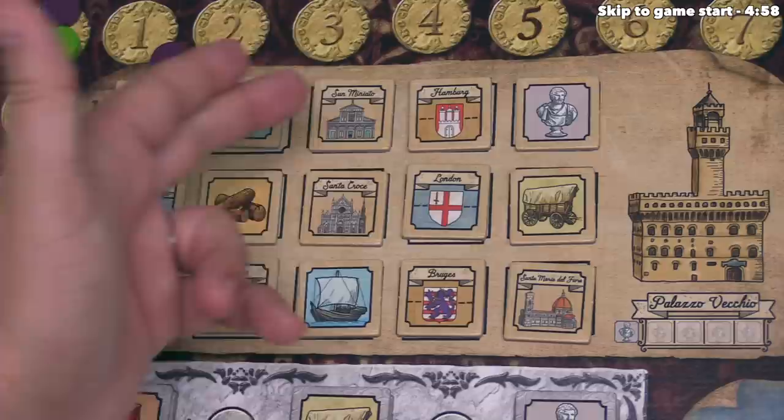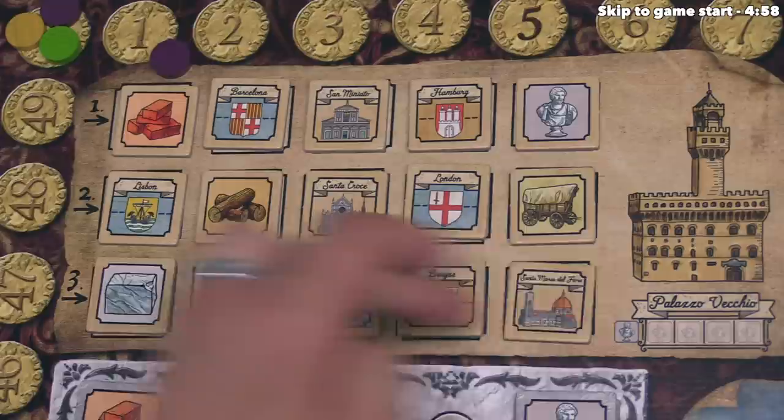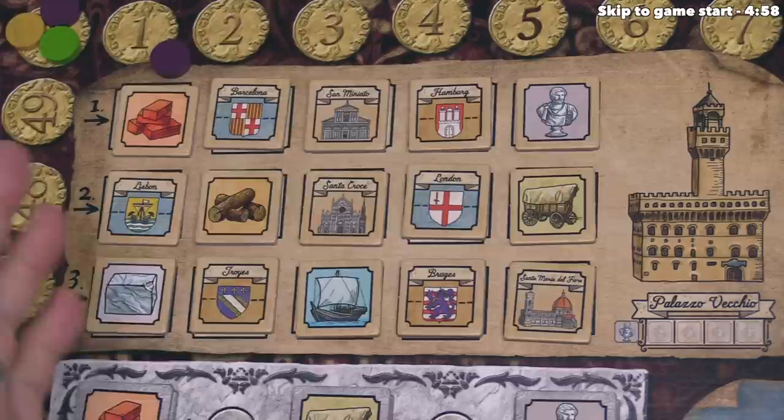At the start of the game, we randomly put these tokens out, and the order in which these score will be from the top left, over, then the middle, and finally the bottom row. Every time you play Kali Mala, all 15 of these conditions will score.